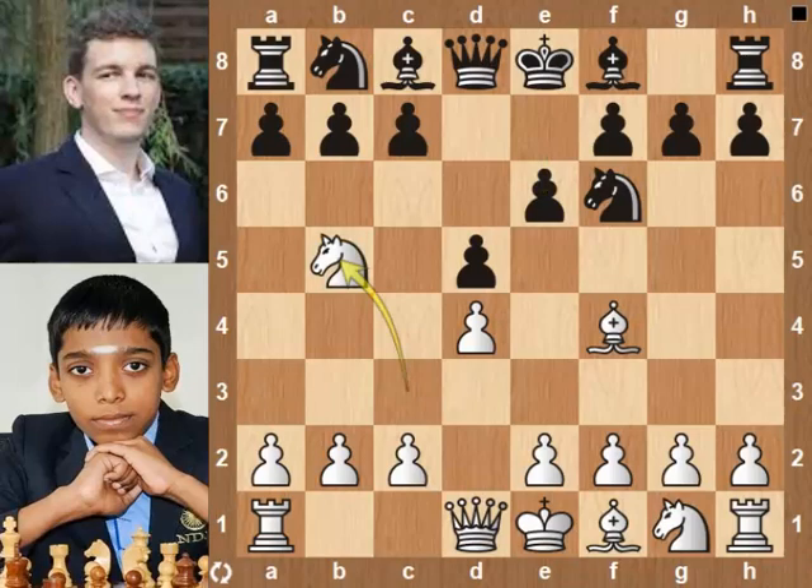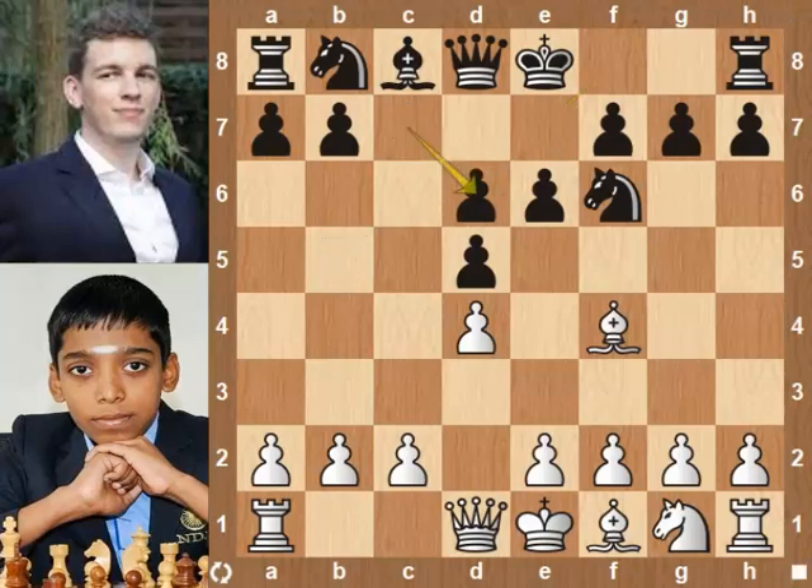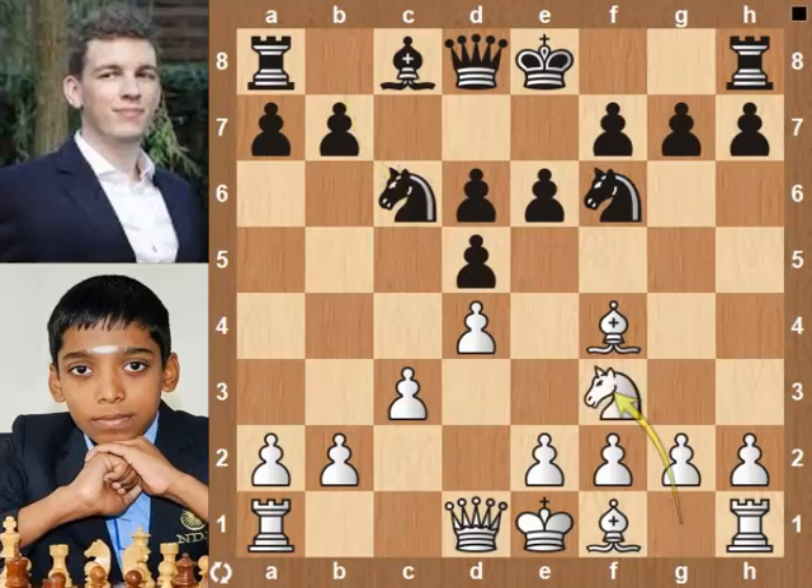Targeting the c7 pawn. Bishop d6, defending the c pawn. Knight takes bishop with check. C pawn takes knight. c3. Knight c6. Knight f3. Knight e4. Duda has an outpost for his knight.